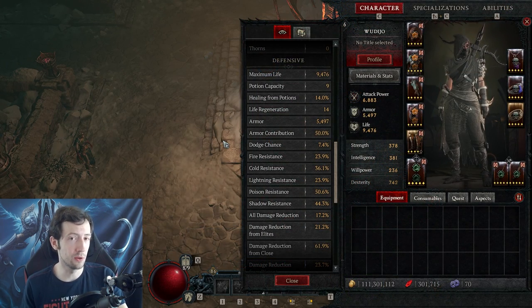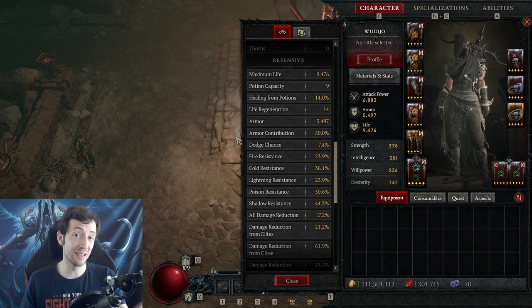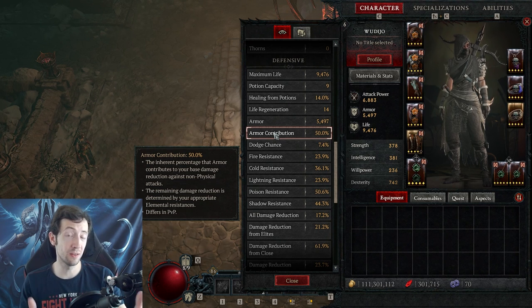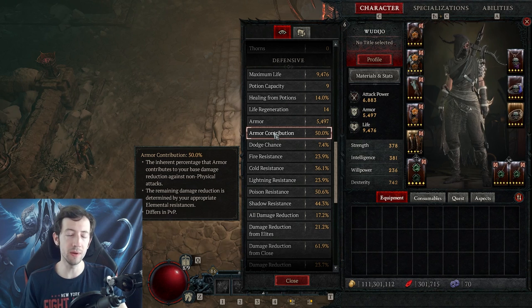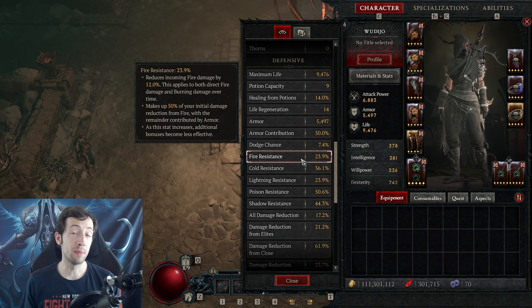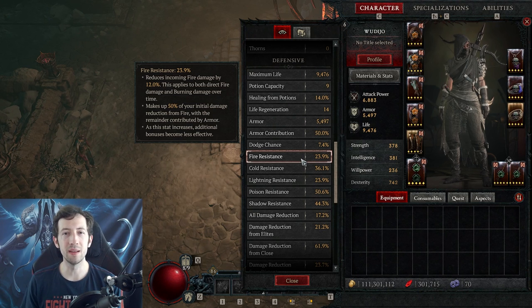And then only half the incoming non-physical damage is reduced by this resistance value, because the other half is reduced by your armor. So if you take 1000 damage and have 80% damage reduction from armor: 500 is reduced by 80%, so you take 100 from the armor side. The other 500 gets reduced by let's say 20% fire resistance, so you take 400. Combined overall damage reduction is 50%. Because of this resistance penalty in Torment, resistances are simply not easy to stack and are effectively useless.